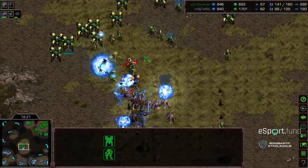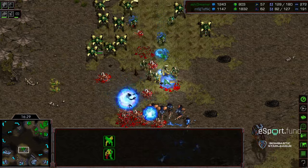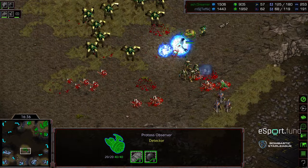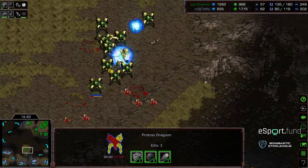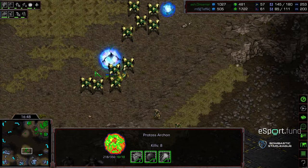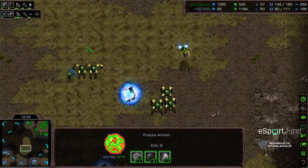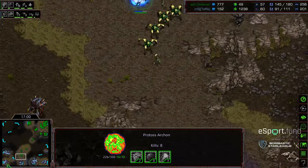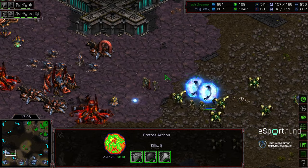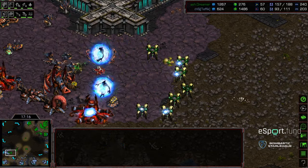Tefik needs to rebuild. Still zealots alive working on drones in the main. His army feels unresponsive, refusing to participate. Bottom right has been wiped out. The natural expansion is empty, bottom left is still producing, main has been assaulted many times. Essentially Tefik is at one to two operational bases versus three base Protoss. Dreamer at 145 supply versus 90 — a huge macro lead. Dreamer has two-two upgrades and just incredible stats. It's two-two hydralisks also.